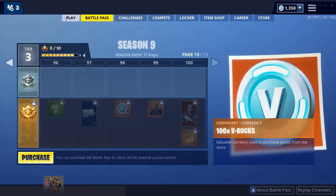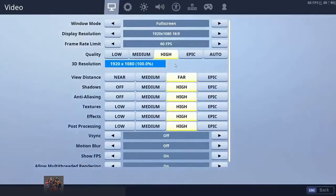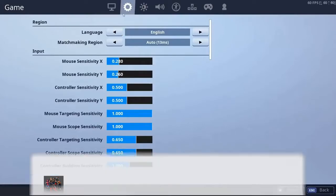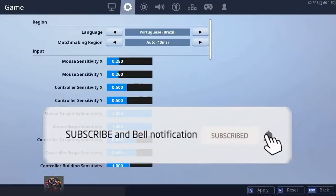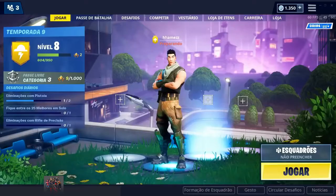If you do it now you should be able to get the Vendetta skin and all the others included. First thing you want to do is go to your settings. Once you're here, choose the settings icon and change your language to Portuguese Brazil — this one down here. Click apply, confirm. Once you've done that, click escape to go back to the lobby.